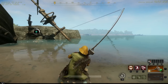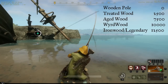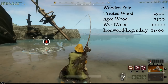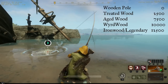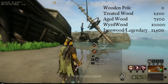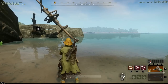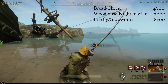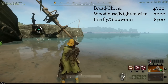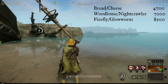Let's look at the luck values attached to items you can use for fishing. For your fishing pole: a wooden pole gives zero luck, treated wood gives 2,500 luck, aged wood gives 7,500 luck, wyrdwood gives 10,000 luck, and ironwood gives 12,500 luck. For bait: bread and cheese gives 4,700 luck, wood louse and night crawler give 7,000 luck, and firefly and glowworm give 8,500 luck.